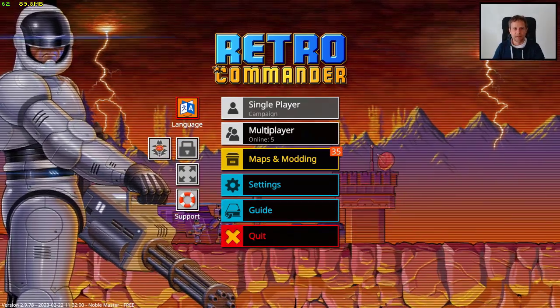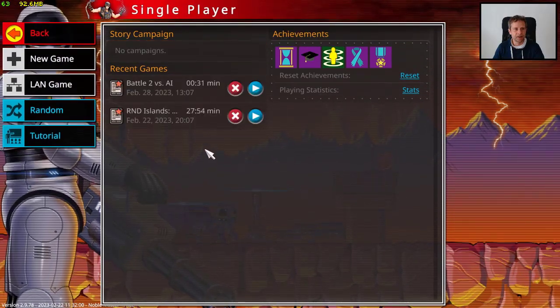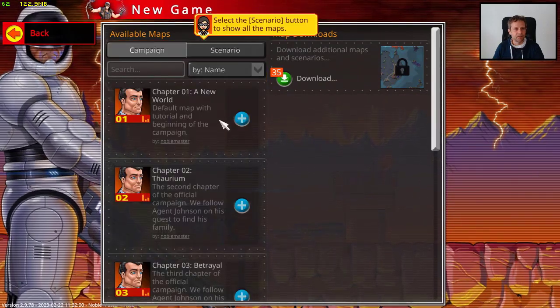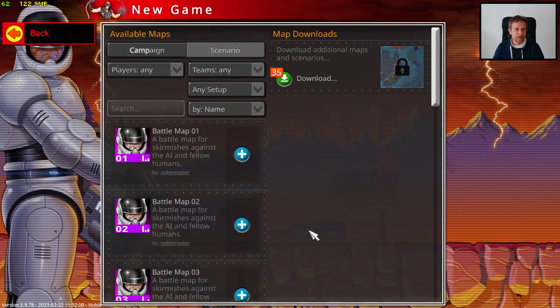I'm going to start a mass single-player match. Go to single-player. I've downloaded the maps already. Create a new game. The missions listed here are all the campaigns. We want the Scrimmage Scenario — maybe BattleMap02, Random Airlines 2 versus the AI.